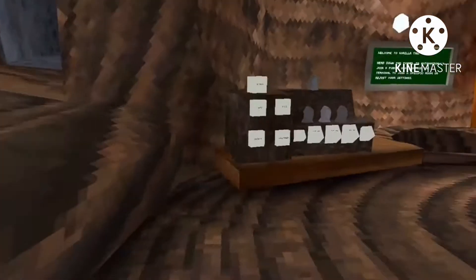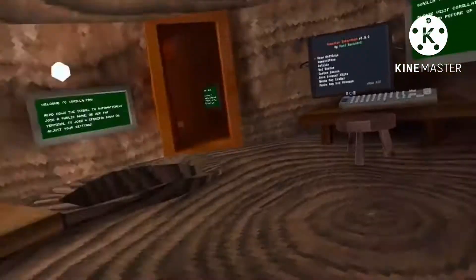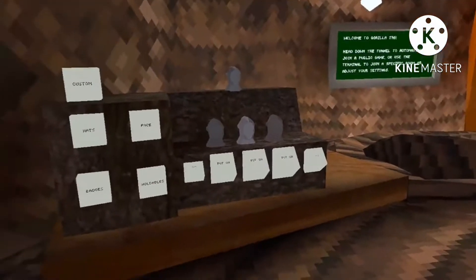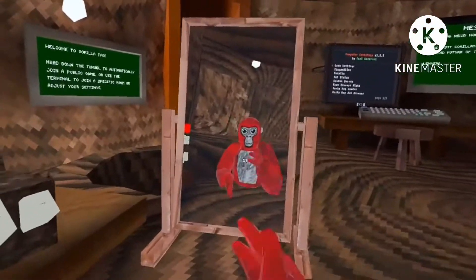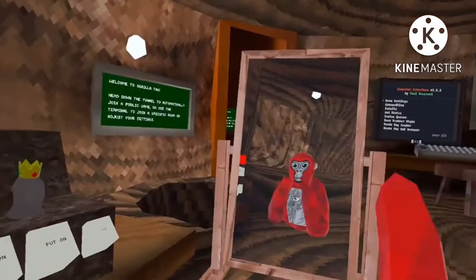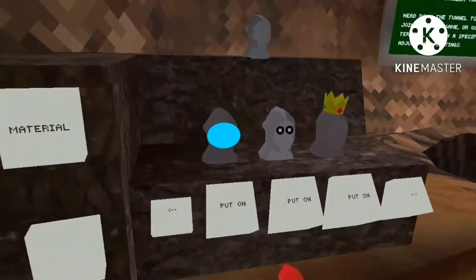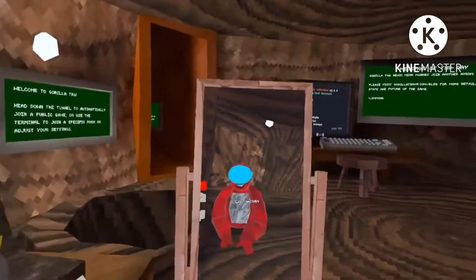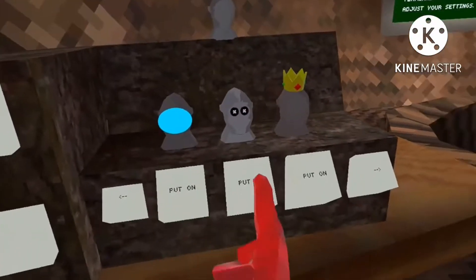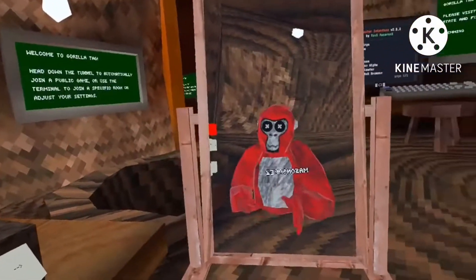Hey guys, welcome back to Mason Games! Today we're gonna be checking out some Gorilla Tag mods. We're gonna start off with the cosmetics. We have a mirror, and sadly I don't have my party hat. I'm on course — these creepy eyes, I don't know what they're from.